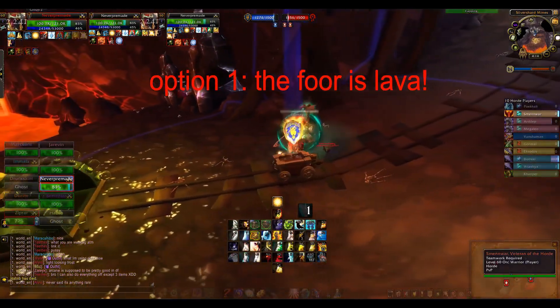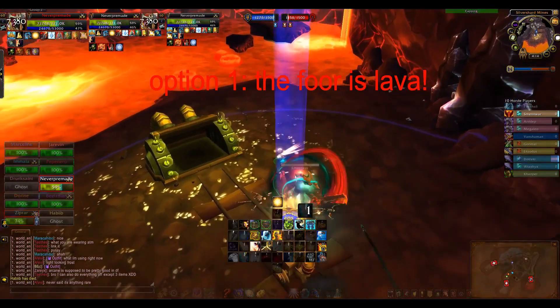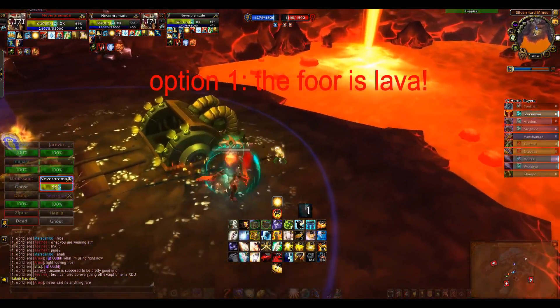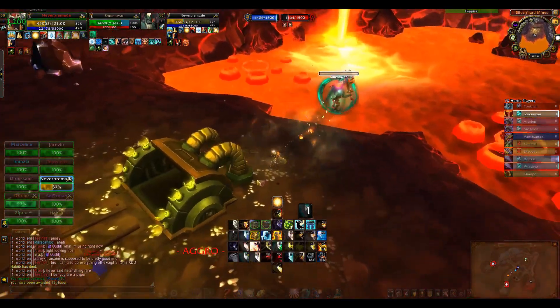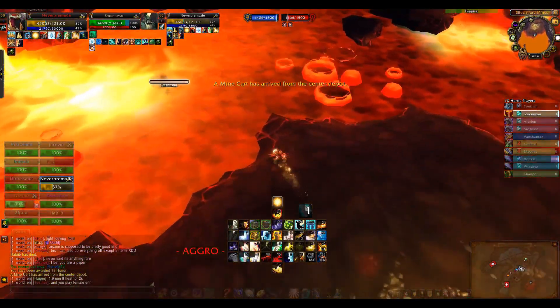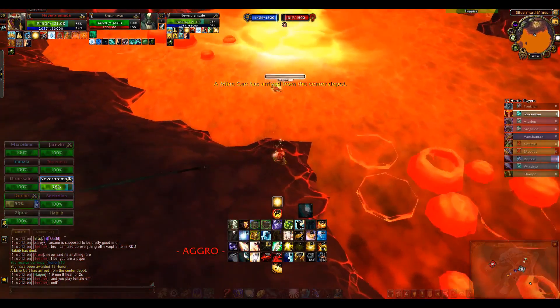Option 1: The floor is lava. We defended discard from barrier, now we have to dispose of him. First we knock him into the lava and then we mind control him so he stays there.